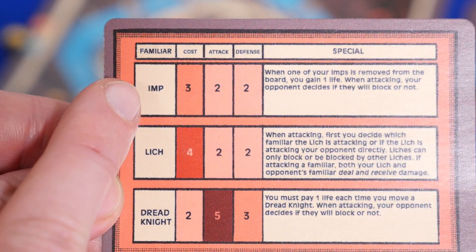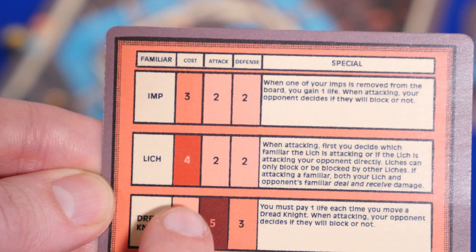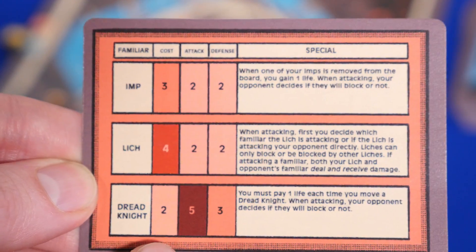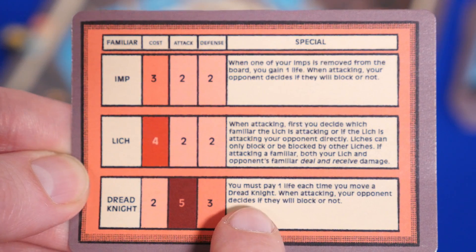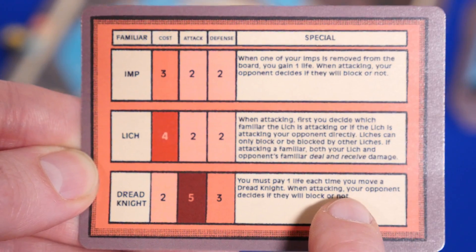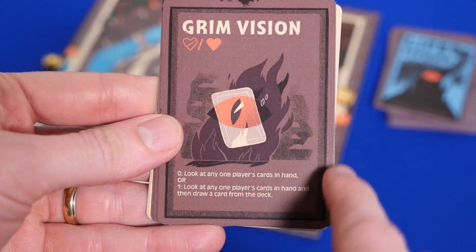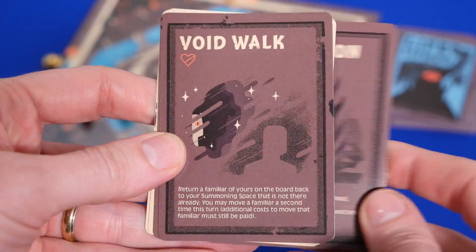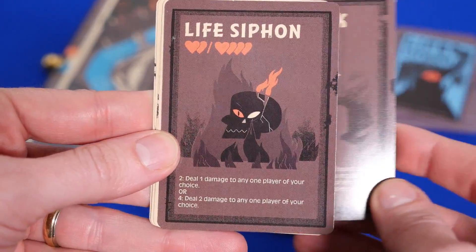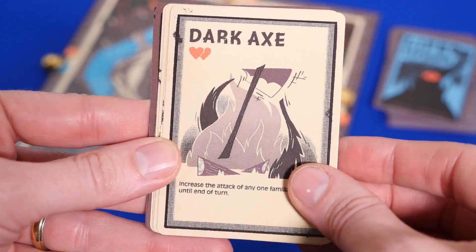After you're done attacking, you move to the main phase where you can summon new familiars. Each one costs a little different based on the chart, and the cost is reducing your own health. Then you can move, which may further reduce health based on the chart as well — like the dread knight reduces your life by one for every movement. You can then play cards that do things like looking at other players' cards with the grim vision, return familiars to your summoning area with void walk, deal extra damage with life siphon, or increase your attack with the dark axe.